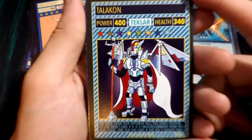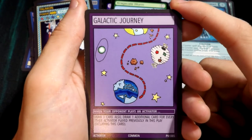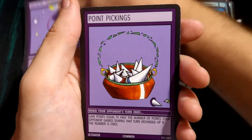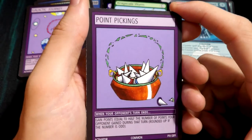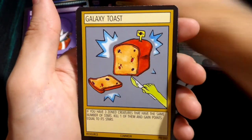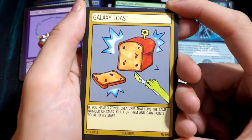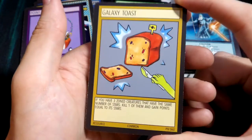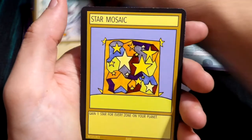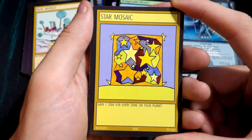Just look at that artwork as well — so nice. We get a Galactic Journey as well, another activator — never seen that one. Point Pickings — that's nice, I like that actually. Galaxy Toast — how can you not like Galaxy Toast? This might be one of my favorite cards so far. World — I remember this card from the videos as well. Star Mosaic — that's nice, a lot of yellow on this card. And the creature is Sheos — that's sweet.